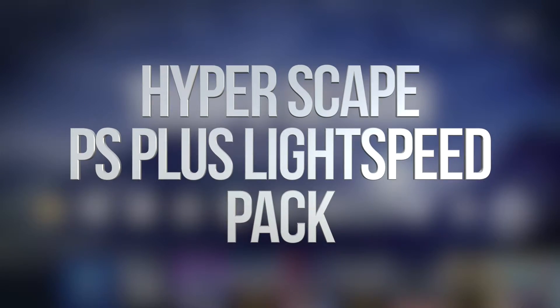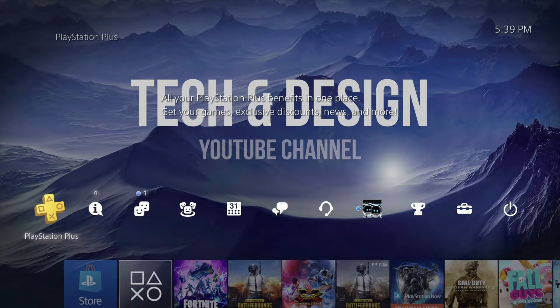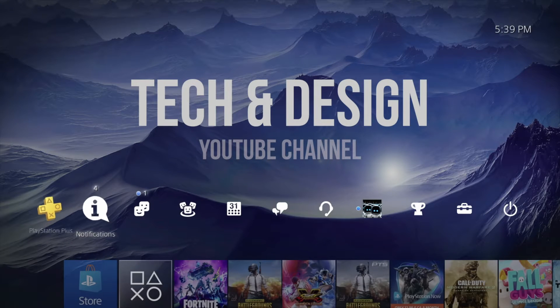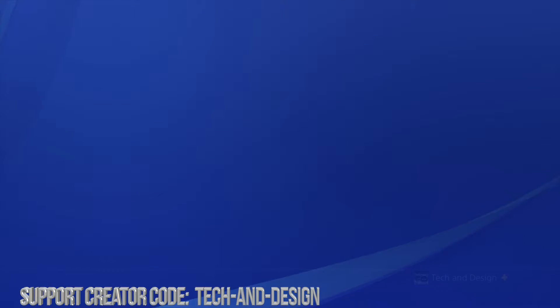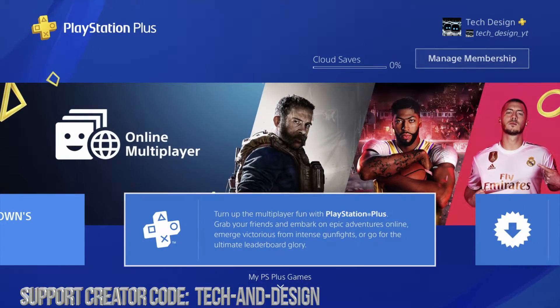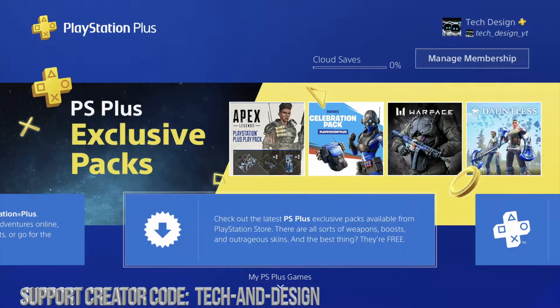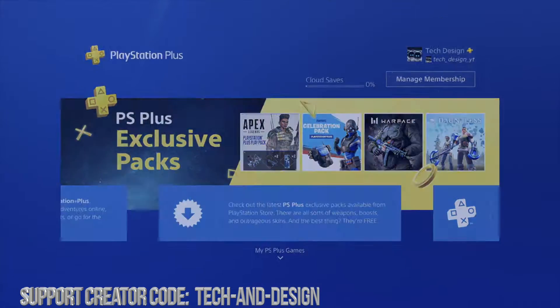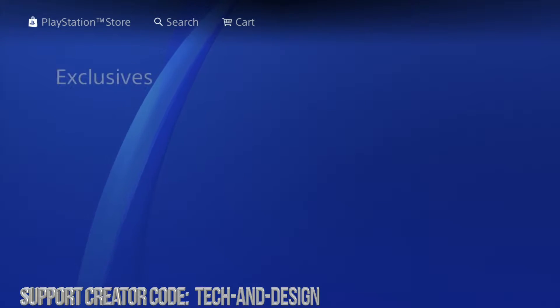Hey guys, in today's video we're gonna be downloading quite a few things for free. Let's go right into your PlayStation Plus — it's right here. We need the PlayStation Plus membership in order to get these exclusives for free. All we have to do is look for them, and right here you can check out the latest PS Plus exclusive packs. Let's click right there to get into here and see all the new stuff that just came out.